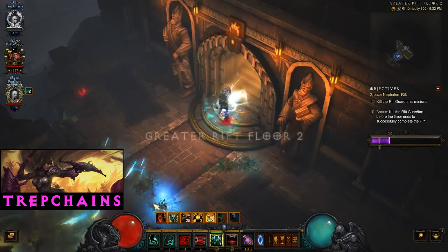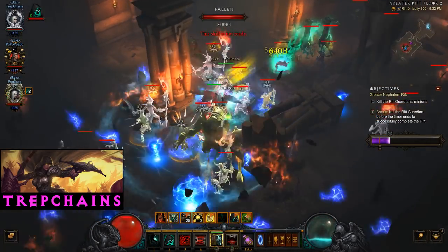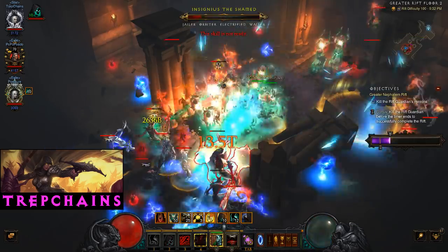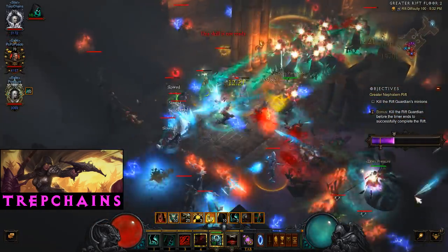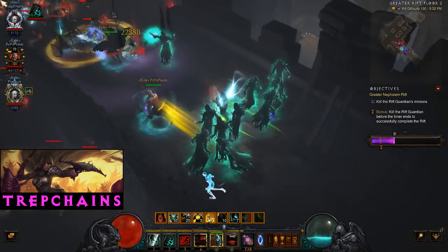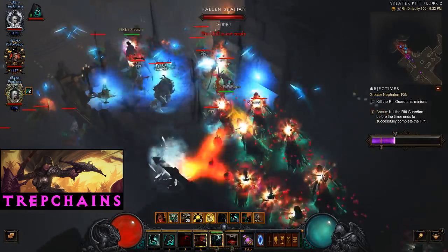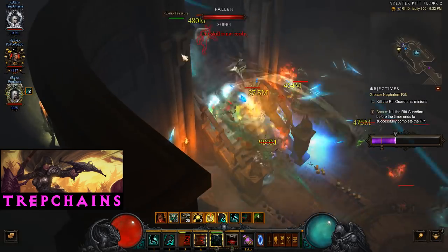Wait till we get to an elite pack. Okay, yellow's down here. I think I stuffed something up there. Also look for the Oculus rings and stand in them when you can. Oh — get the skills right first. I'm making a complete mess of this.